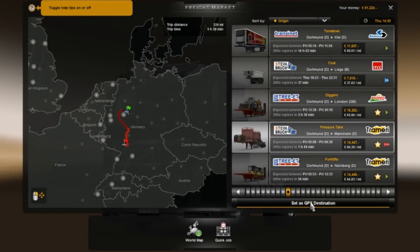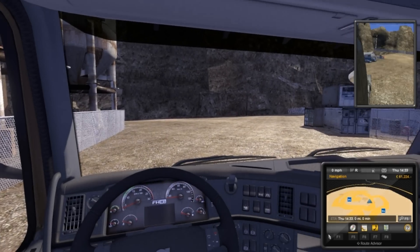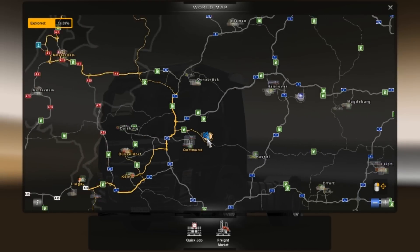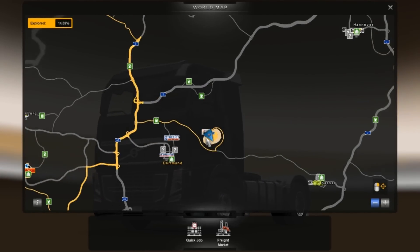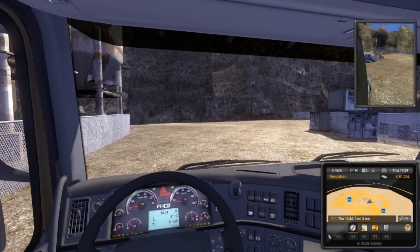I think we'll just go ahead and take that fourteen thousand. Yeah, I think that fourteen thousand dollar job looks the best. We'll go ahead and take this one. Now we just need to find out where we're picking this thing up from. Let's go to our map.